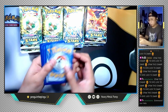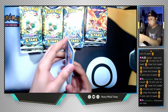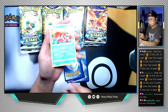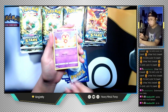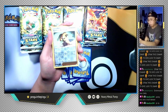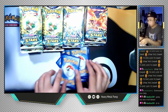Let's do a Shaymin pack next. Four cards to the front. Let's see what's in this pack — Fire Energy, Hitmonlee on top, Magma Basin, Corvisquire, Chimchar, Minccino, Beldum, Snorunt, Nosepass, a reverse holo Cynthia's Ambition, and the last card is Electivire non-holographic.